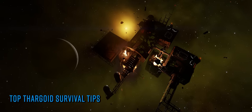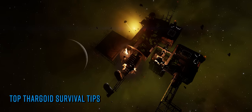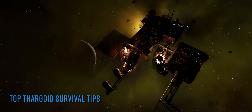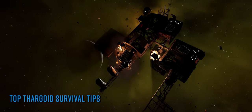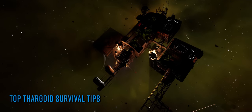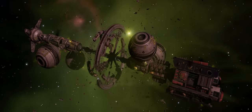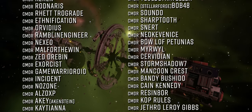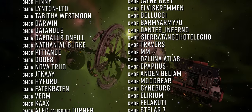It is still very early days in all this and 5 more maelstroms are due to arrive in the bubble soon. The next two are likely to hit on Thursday this week — those two are codenamed Thor and Raejin — with the last three expected one week later. What have you been doing in the Thargoid war so far, what ships have you been using, and what tips would you share for Thargoid survival? Let us know in the comments below.